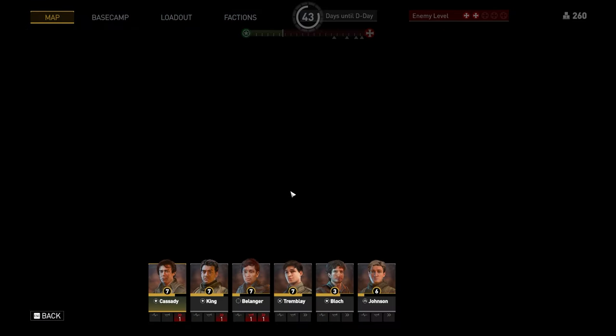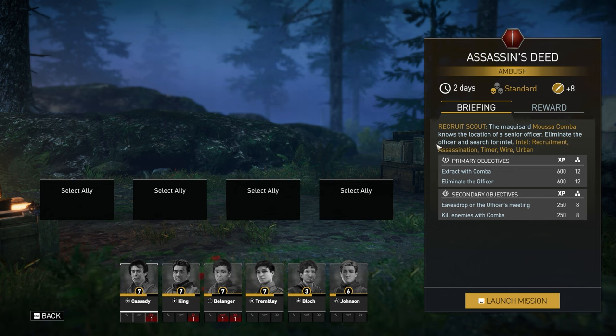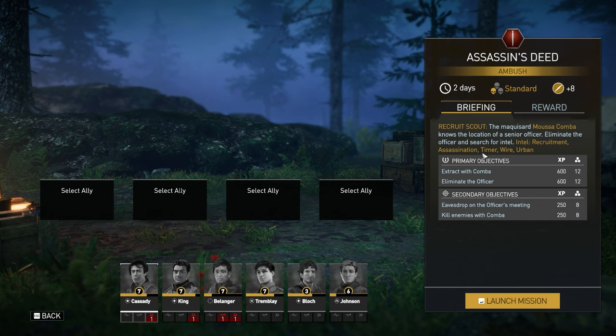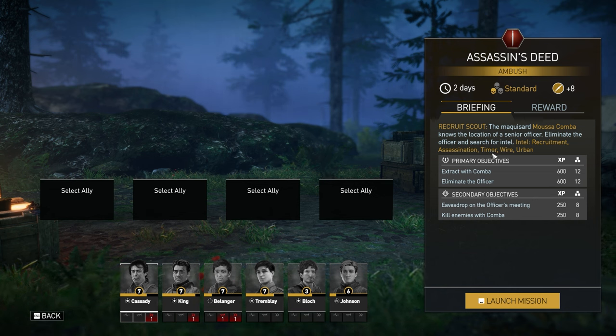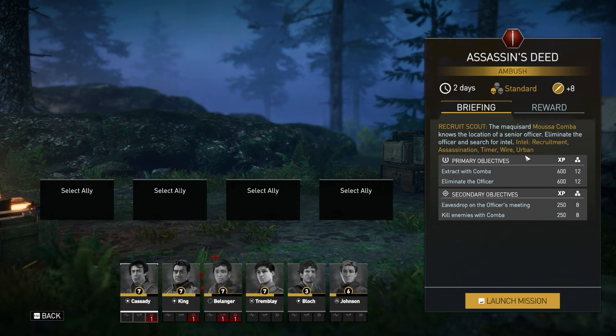We're going to do a mission — the Assassin's Deed ambush mission. What does that mean? We're going to recruit a scout, we know the location of a senior officer, eliminate the officer, and search for intel. It's a recruitment mission and an assassination mission, and it does have a timer. There's barbed wire and it's an urban map.